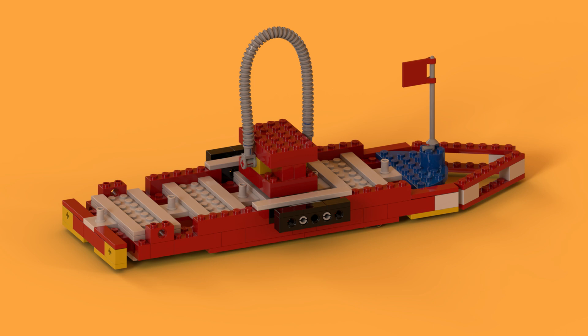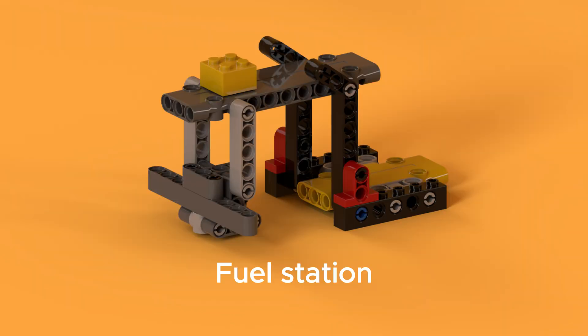The container is always placed in the home position between the black parts of the ship. Fuel Station: the fuel brick is always placed at this position on top of the fuel station.